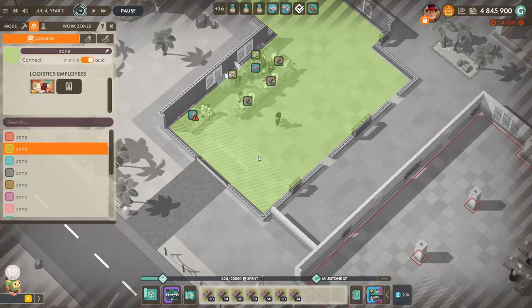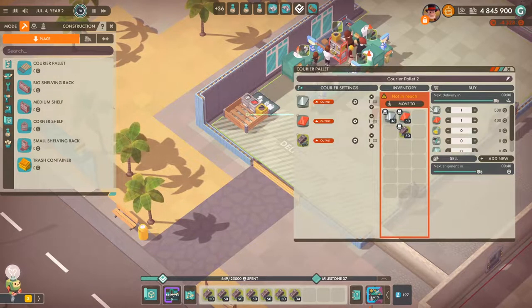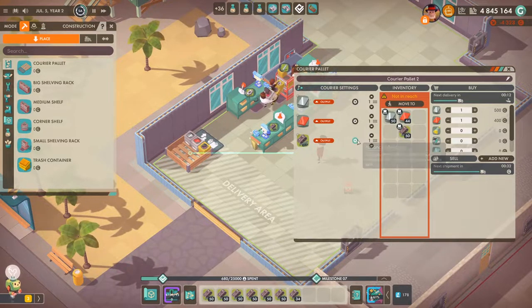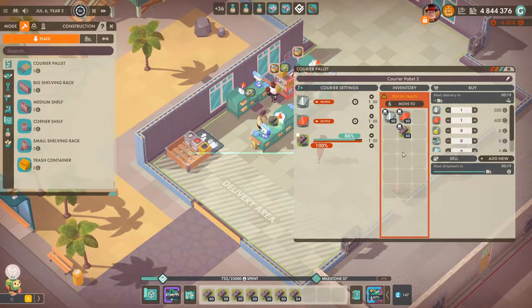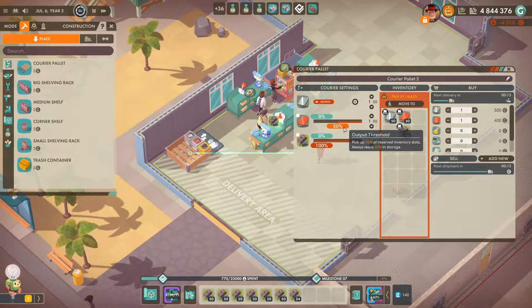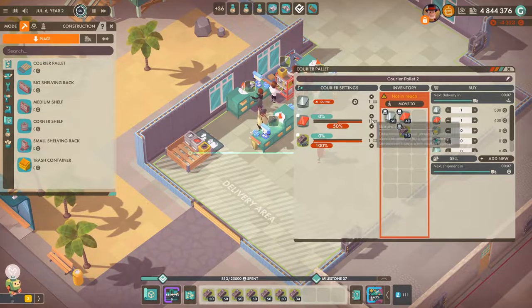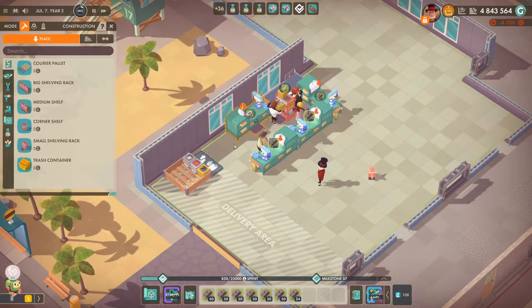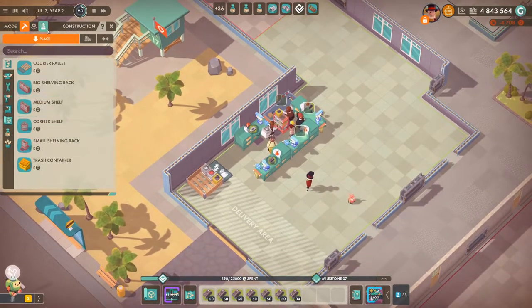The way incoming palettes work has changed — there are delivery areas now where you can put down your courier palettes to order stuff. You can use them to buy or to sell, and define right here if something is going to be output or input, bought or sold. You can increase and decrease the bandwidth as you're used to, and your employee goes around picking up goods assigned to them — that's basically how that works.